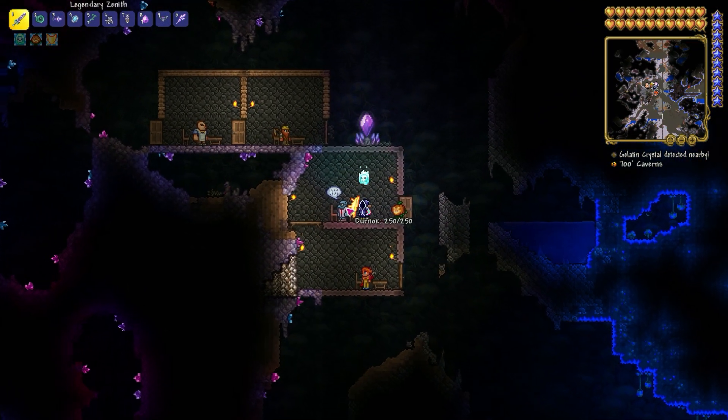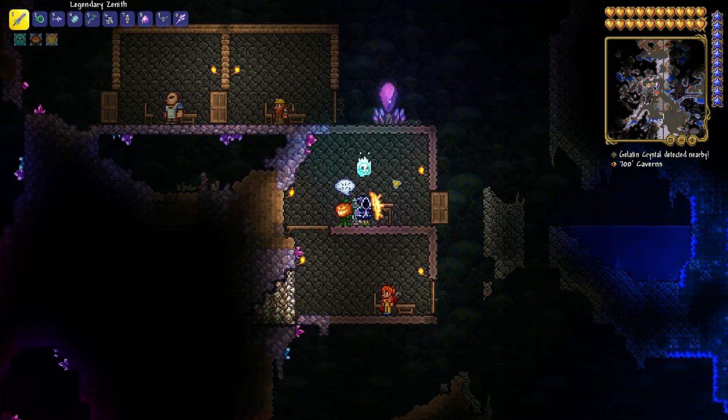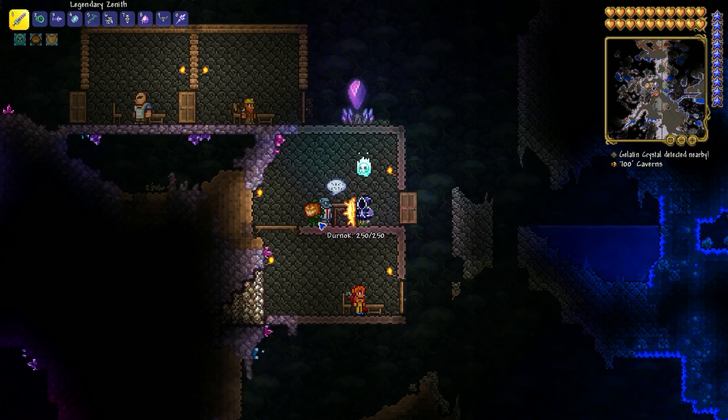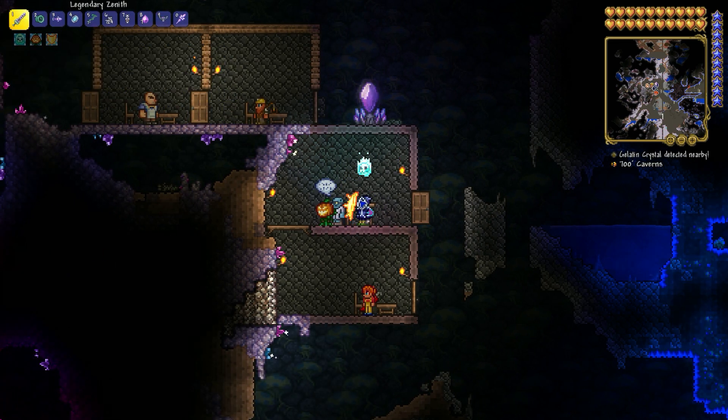You need this NPC, so how to spawn him? For this you're gonna need to build walls behind the background walls, normal walls, a door, a source of light, a chair and a table, and he should spawn — or any other NPC.